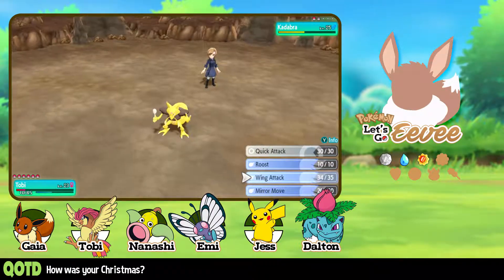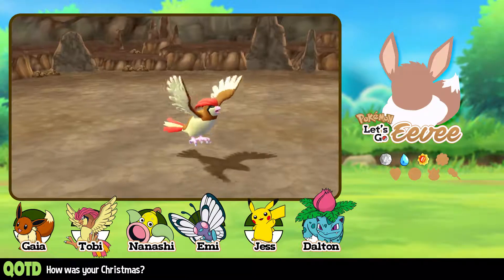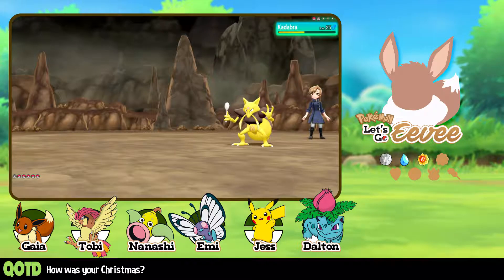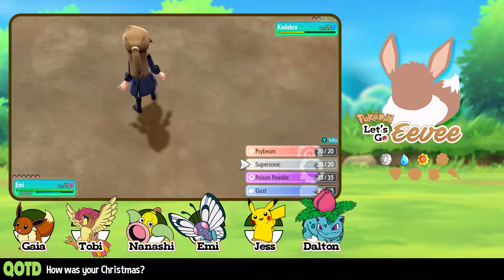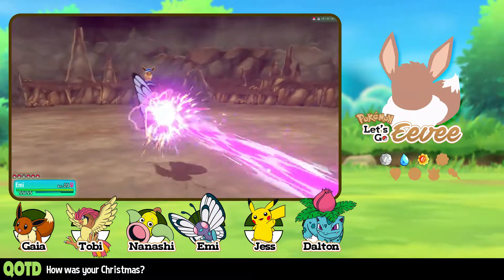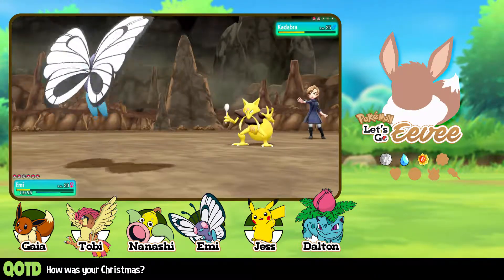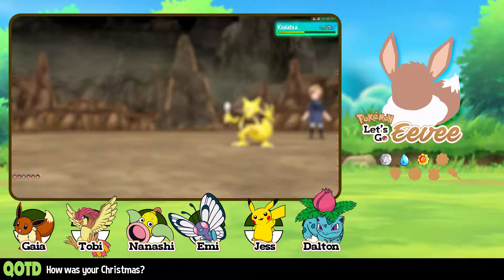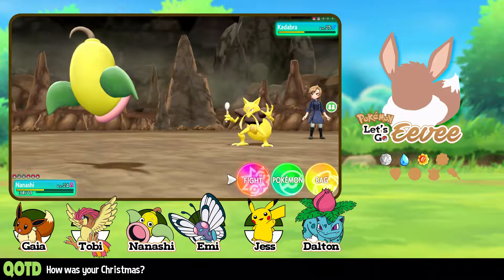Wing attack? Speed fight — dang it. Probably the Quick attack — stab was just fast. Let's go ahead and bring out Emi, I guess. I do need to level up anybody not named Nanashi, Dalton, or Gaia. Let's go for Supersonic. Hopefully I get a chance — this might be a problem. It's going to keep hitting me with Psychic over and over. I'm probably just going to take the time to heal Gaia. Nanashi and Dalton are both weak to Kadabra. I'm not looking to have to start this all over again — screw that!